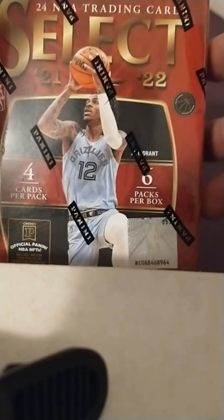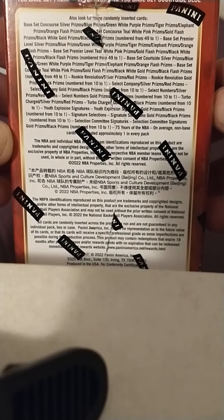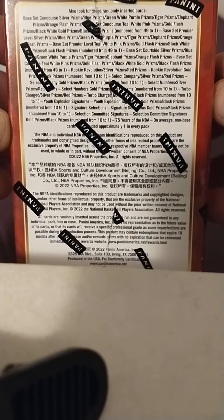We're going to be ripping and reviewing the 21-22 Select Blaster from Walmart. Six packs per box, four cards per pack, and you can get flash prisms. You can get a lot of stuff this year in the retail Select that you were unable to get last year, like the tiger and elephant prisms.